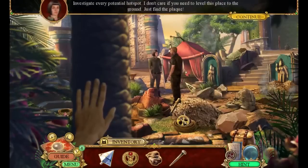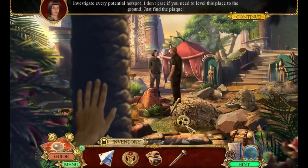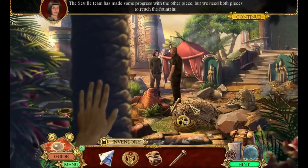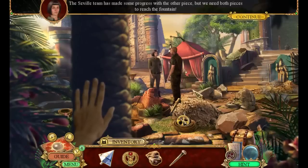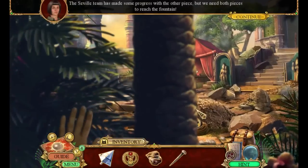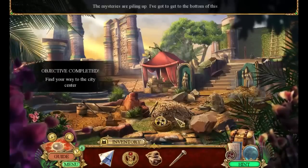Investigate every potential hot spot. I don't care if you need to level this place to the ground, just find the plaque. The Seville team has made some progress with the other piece, but we need both pieces to reach the fountain. The fountain — what fountain? Is it the Fountain of Youth?